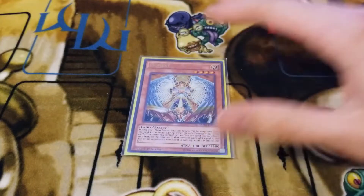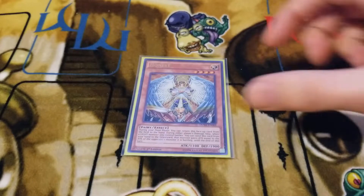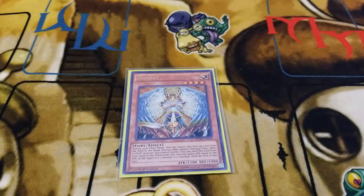And then we run 1 Honest. I personally prefer 2, maybe 3 Honest depending on what you're going against, but just for the standard matchup I usually run it at 1 to be safe. I do love playing this guy at 2. We run all 3 copies in the deck — the other 2 sit in the side deck for that first matchup.